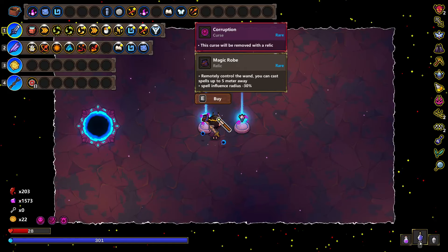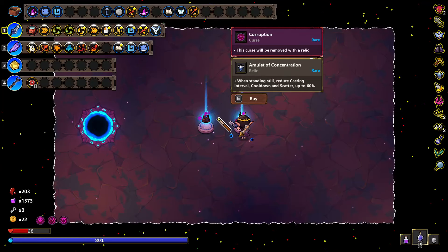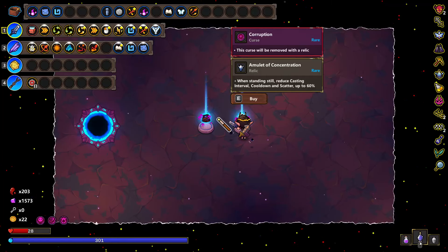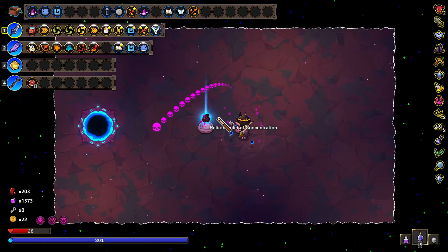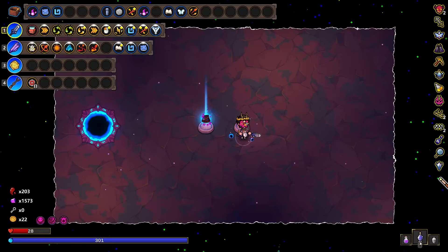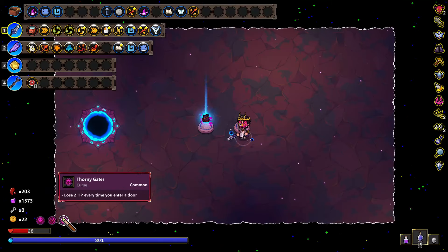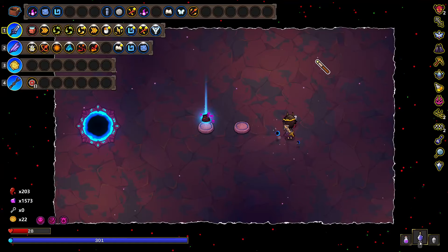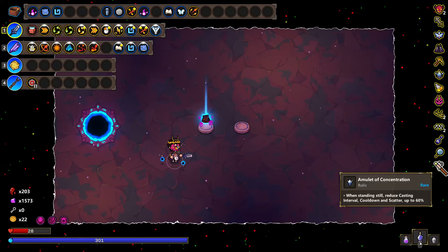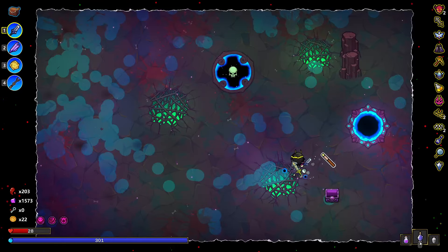This curse will be removed with a relic. I don't want that. If I don't remove it, is it fine? I think it removed a relic. I don't see it. I thought it was saying if it gets removed — do not want. When standing still, reduce... I kind of want it. That's worth it. Maybe — I don't know what relic it got rid of.